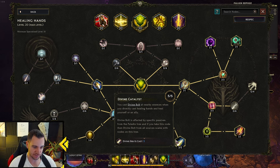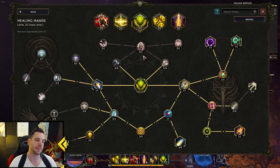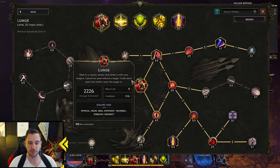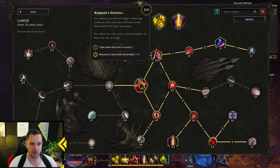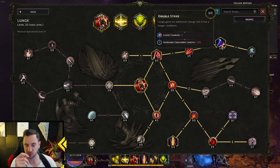You also have this in your passive tree — we'll look into that in a second. So that's your Healing Hands main skill. This is pretty much what you can play around with. Then you have your Lunge — this is your mobility skill. This is very simple: all it does is you want to go down here, because Lunge gains an additional charge, but it has a long cooldown. That's fine — you want to have that additional charge because then you can charge at people fast.